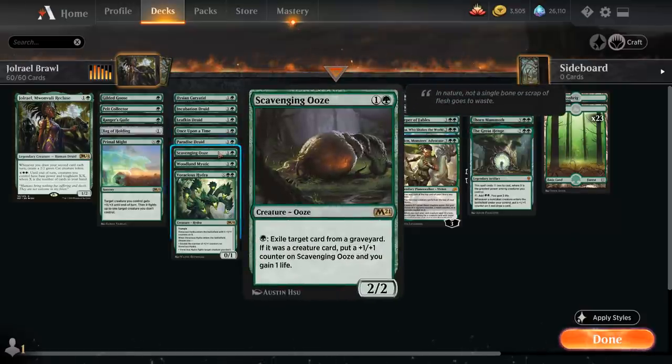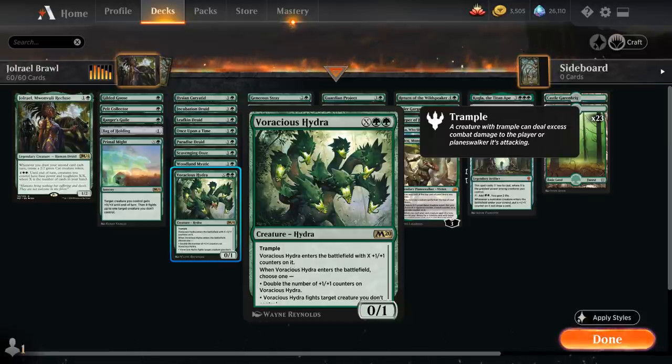Scavenging Ooze gives us access to a bit of graveyard hate, can gain a bit of life back by exiling creatures from the graveyard and pick up a few +1/+1 counters. And then Voracious Hydra — we're not often going to play for 2 mana — but a nice X spell that can fight an opposing creature or potentially double its power.